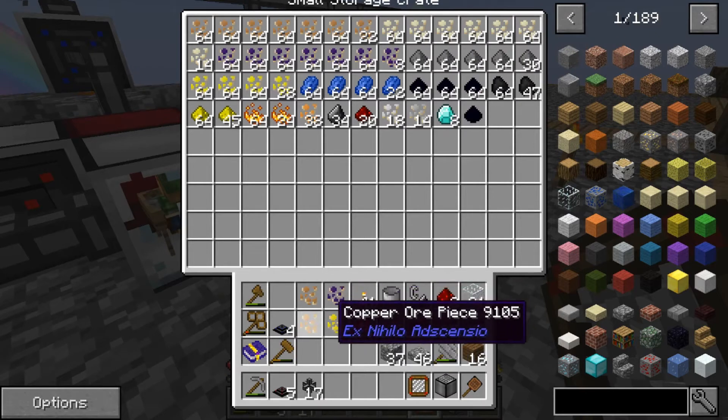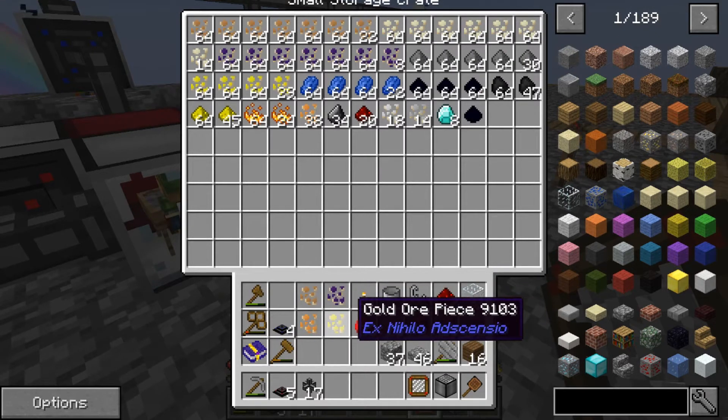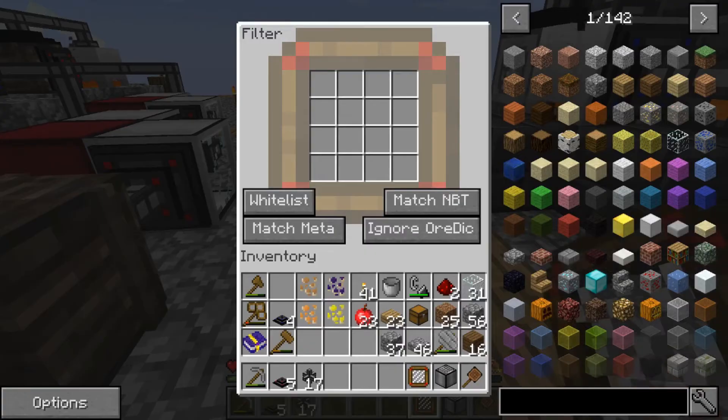So I'm putting copper in here with ones that it does not mix with. We need to take that filter and right-click on it — we've got the option of whitelist and blacklist, and we're going to stick with the whitelist.